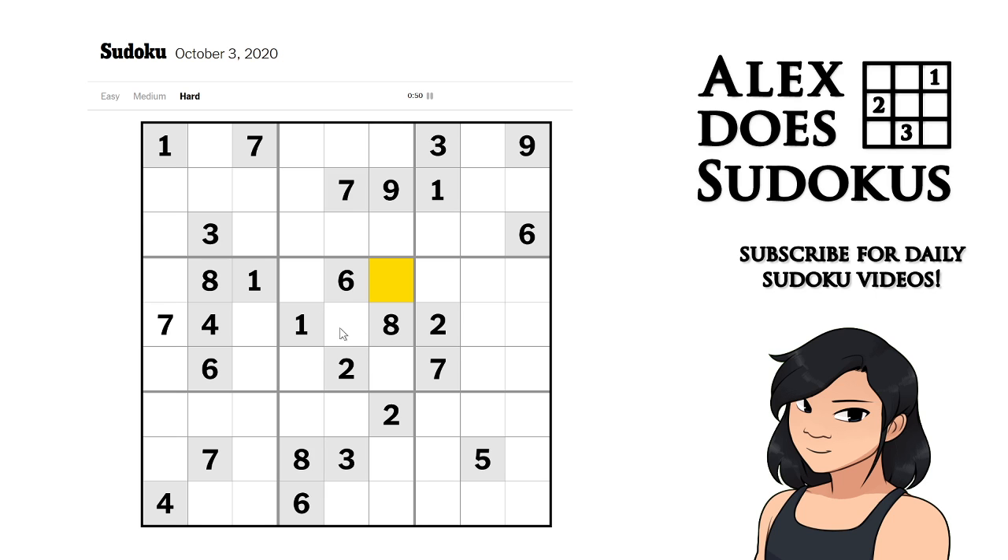What about threes and fours — so three and four can't be in this cell: five, six, seven, eight, nine. Nothing happening with the checkerboard pattern which is disappointing. But looking at one, two, three, four, six, seven, eight — oh so this is five and nine. And out of curiosity, this is three, five, six and nine — three, five, six and nine. So this is three and five because I've got six and nine.